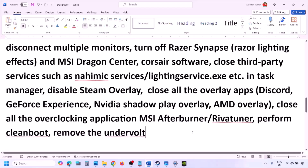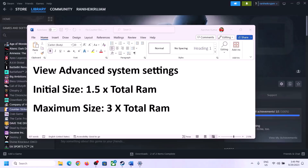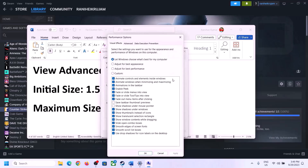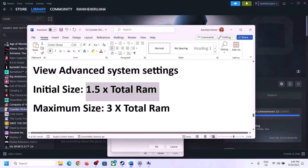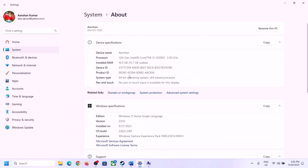Also, if you have undervolted your computer, remove the undervolt and launch the game. The next step is to increase the virtual memory. Type 'View advanced system settings' in the Windows search box, open it, click the first Settings button, go to the Advanced tab, and click Change.